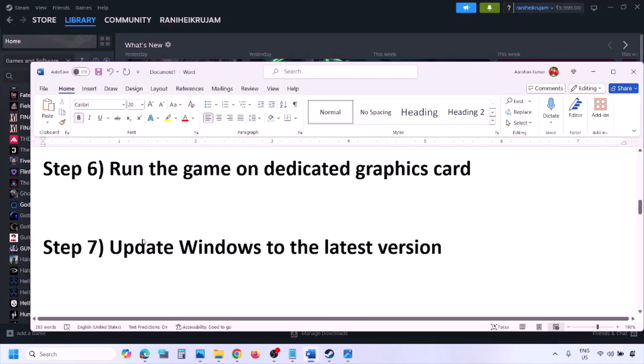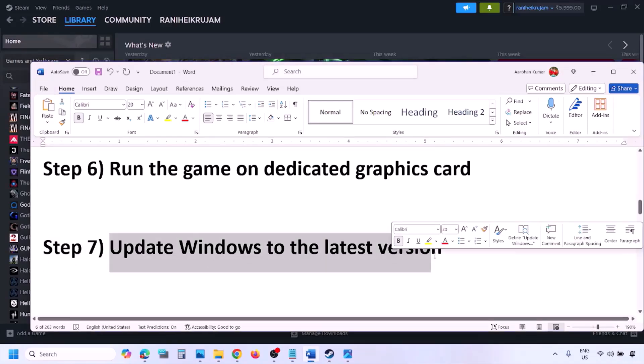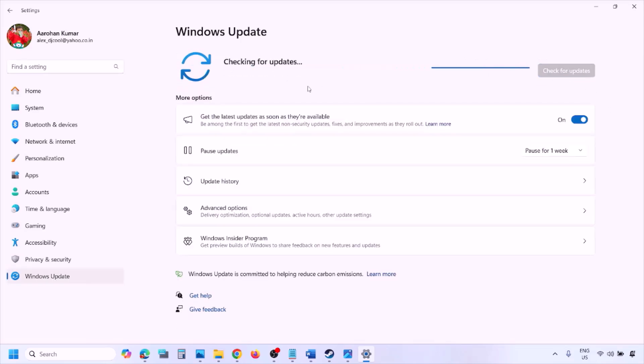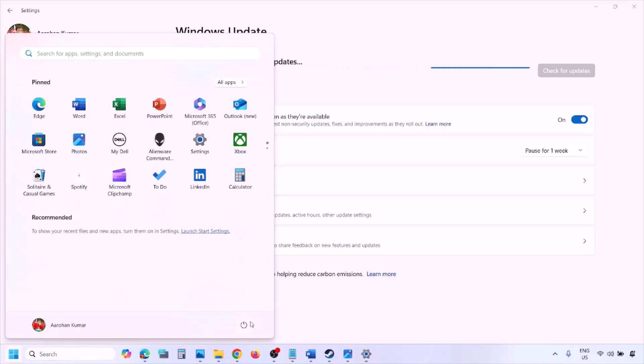The next step is to update Windows to the latest version — this is important. Go to Windows Settings, then go to Windows Update, and click on Check for Updates. Once all the updates are installed, restart your computer, and after the restart launch the game and check.